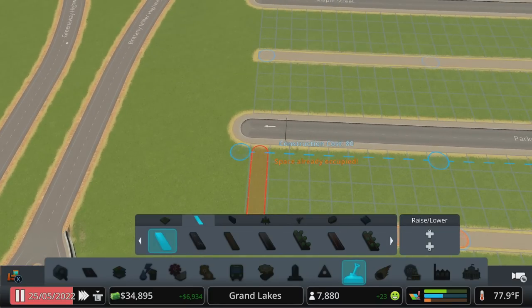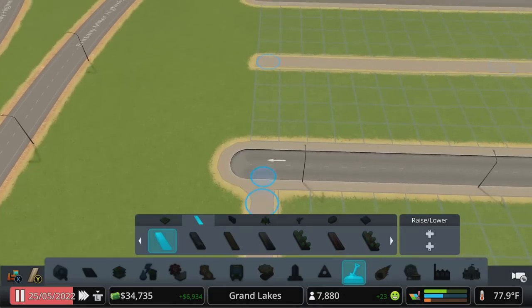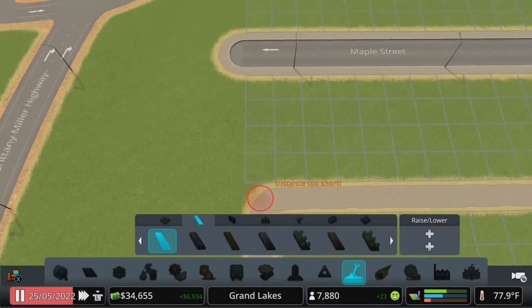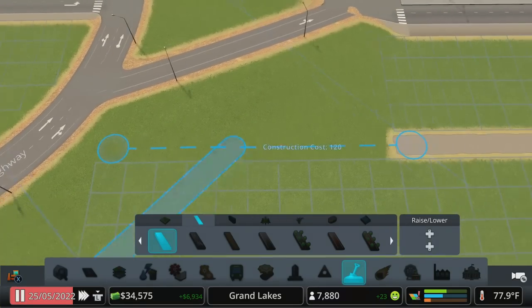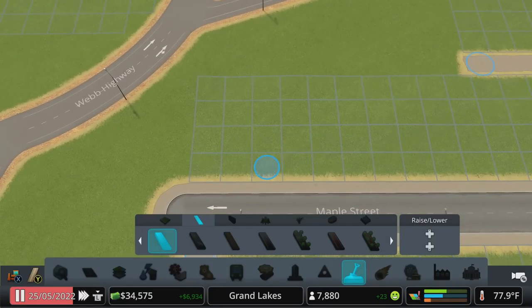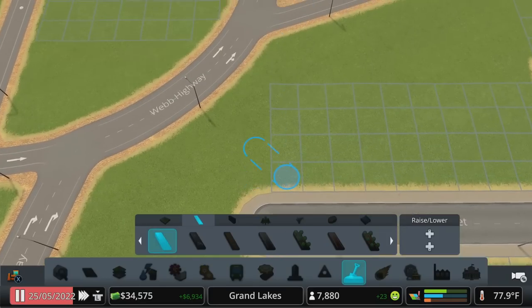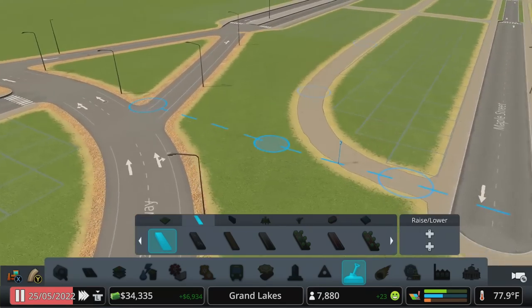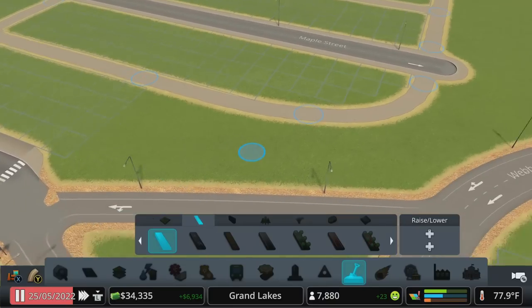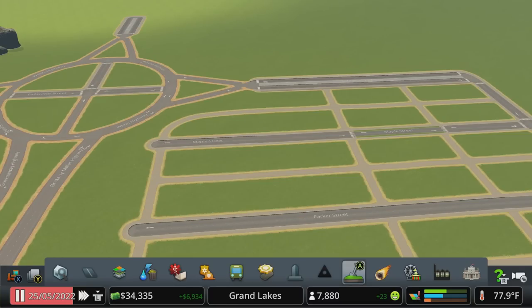We may as well connect the end of these streets for the pedestrians as well. Let's curve this path around - this achieves two things: it gives us pedestrian paths to walk around, and it also eats up a couple of those zoning squares that are really close to the highway. We can fill this in with some trees to hopefully reduce some of the noise complaints, though it's going to be tough to ignore altogether.